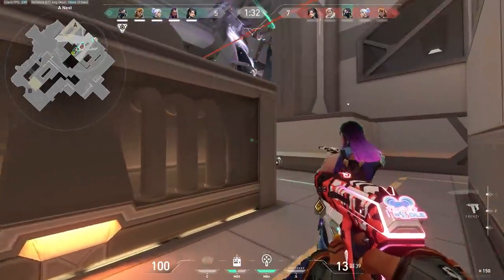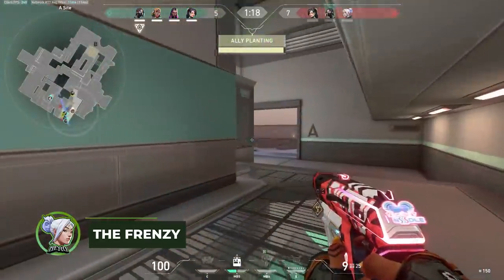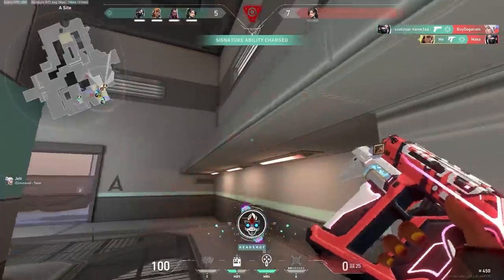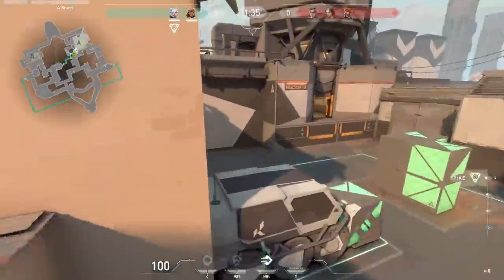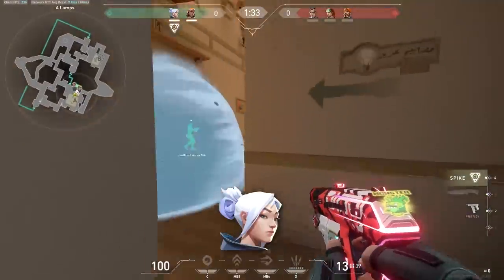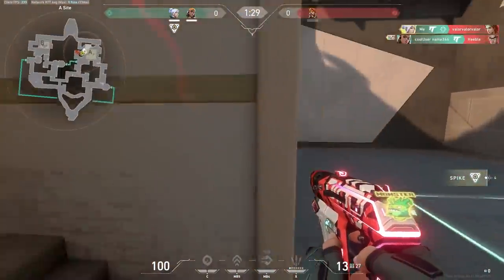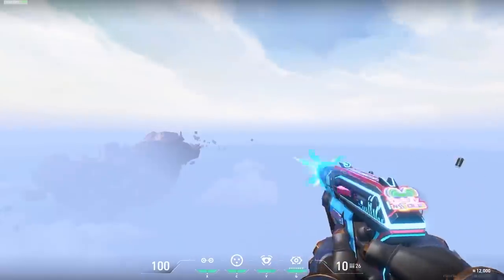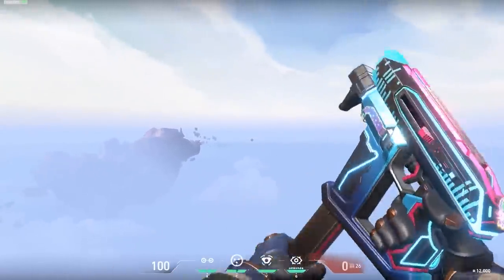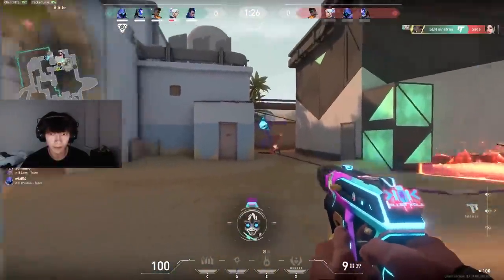Next up, the running gun machine gun aka the Frenzy comes in at a fair price of 450 credits. This beauty is fully automatic and very effective at close ranges as it allows you to abuse run and gun, earning yourself some easy kills. The Frenzy is one of the best options for duelists such as Jett or Raze, who need to entry for their team, since it leaves you with extra money for utility and is perfect for running and gunning. So if you're entering as a duelist, consider buying the Frenzy as it's always going to be a very solid choice.